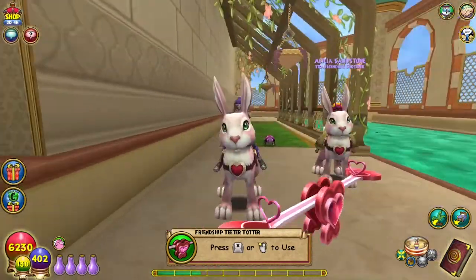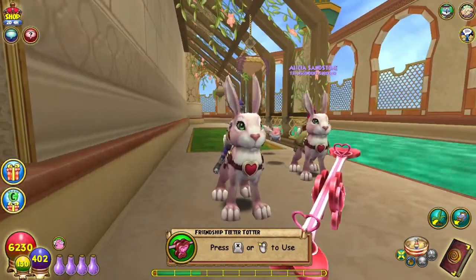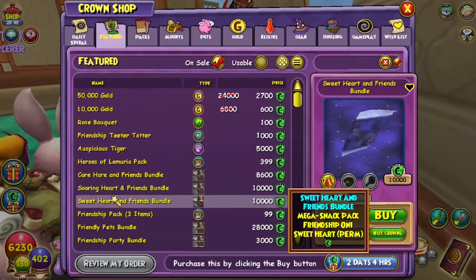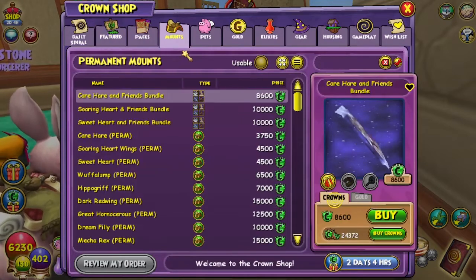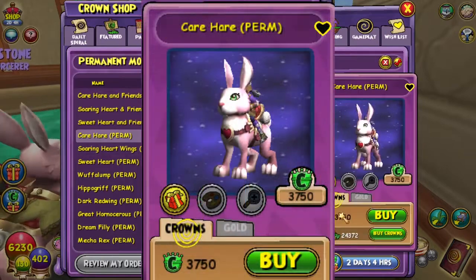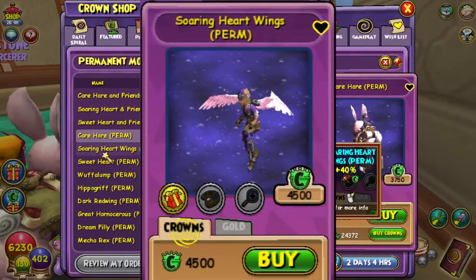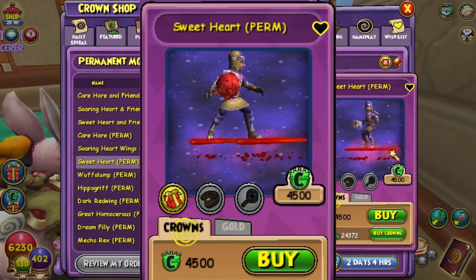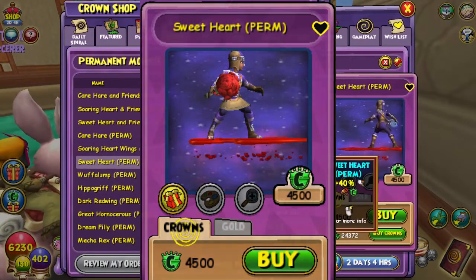Yes, there was a ghost back there. That makes them even more special, plus they're super cute. So the bundles for those mounts are 8,600, 10,000, or 10,000. But if you go over here to the permanent mounts, the care hair is only 3,750, which is pretty nice. The Soaring Heart Wings is 4,500. The Sweetheart, which is the one that you ride on top of, is also only 4,500.